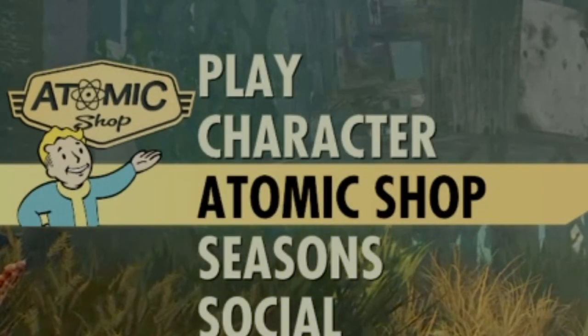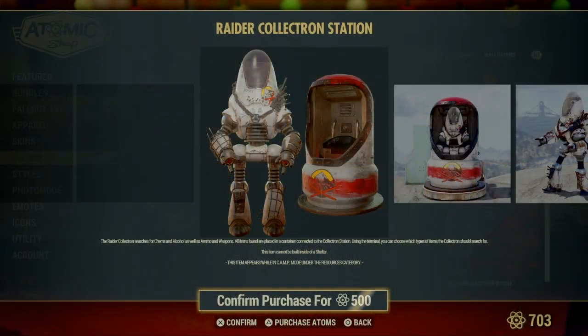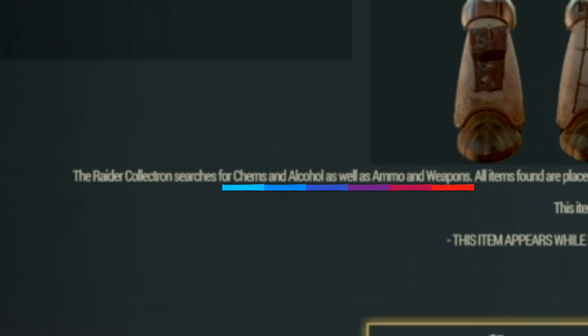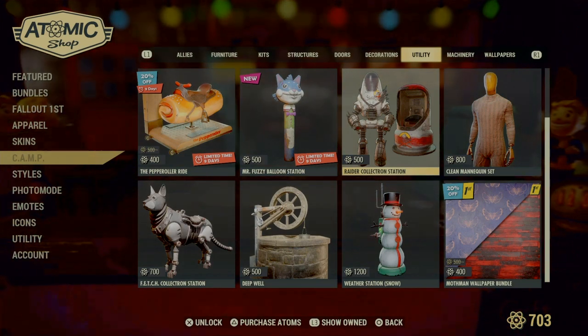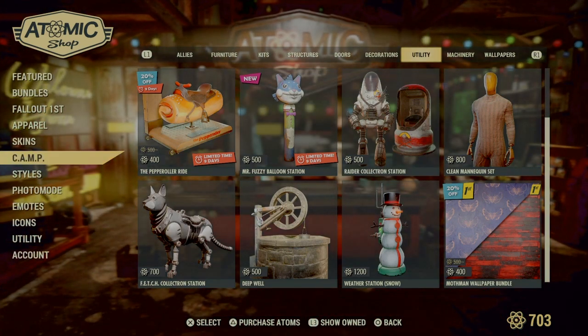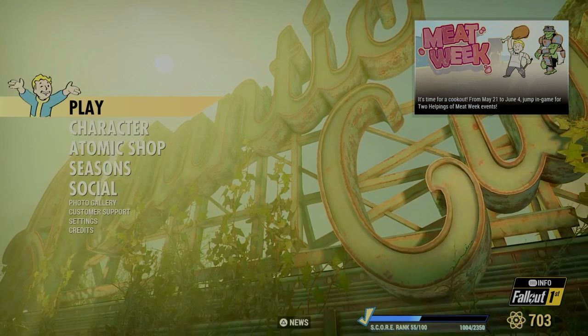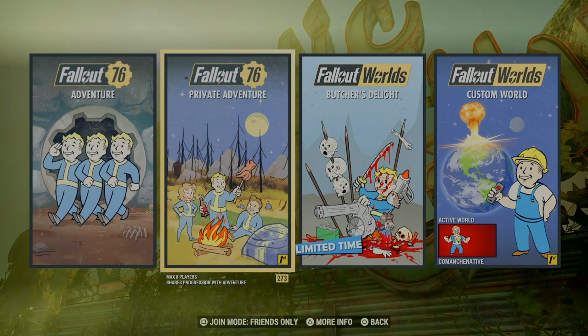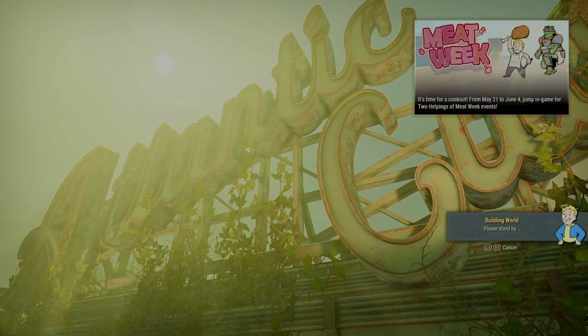Now, let's go into the Atom Shop. I want you guys to know I am a Collectron Collector, and the Raider Collectron has rolled back around again. I have to get this to unlock chems, alcohol, ammo, and weapons for my Collectron menu. You have to buy these different types of Collectrons because you want to open up different options for your Collectron menu. Let's go ahead and go into the private world and I will see you at the Collectron menu.